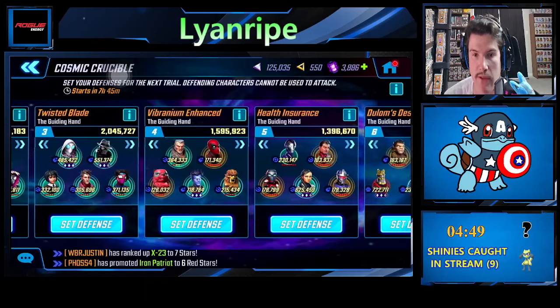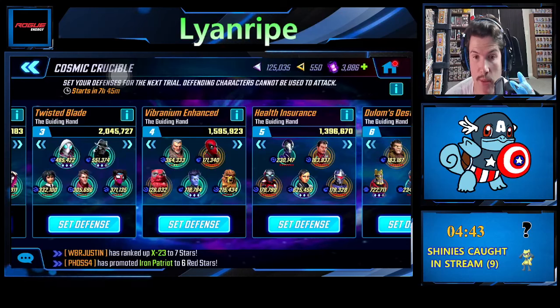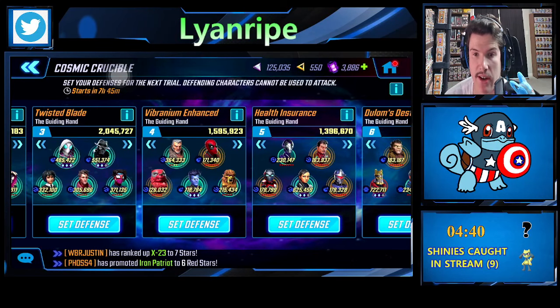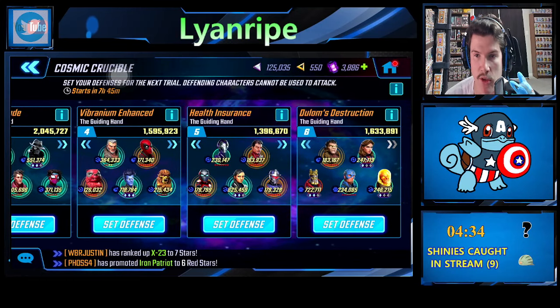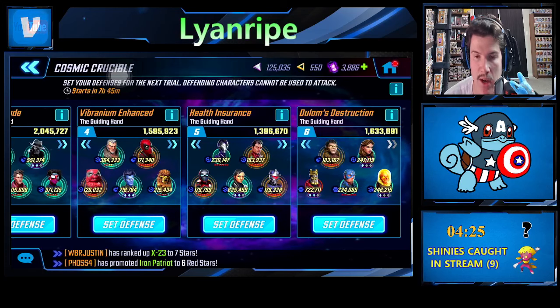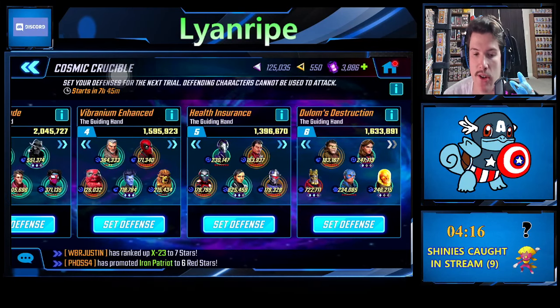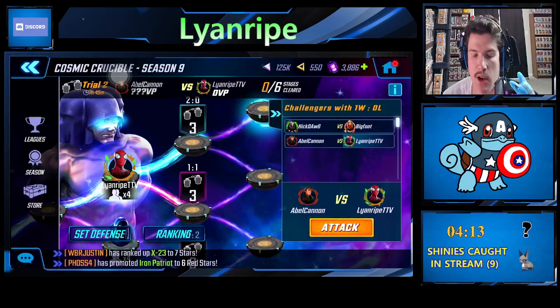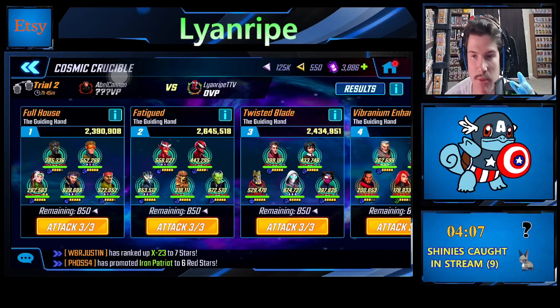In room number one we have typical Extreme with Rogue — we don't have Nightcrawler in there. Then we have basic Hivemind; we don't have Sus because we used Sus for a little spicy build on offense. In room three we have our pretty big Spider Society, which we've been prepping for Dark Dimension 7.